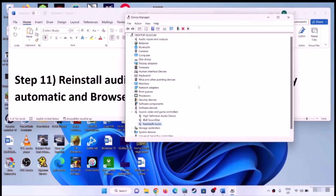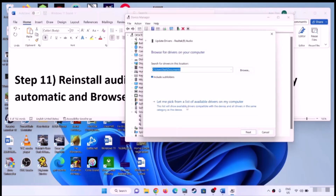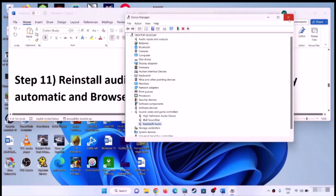If that still does not work, right-click the audio device, click Update Driver, then Browse My Computer for Drivers, then Let Me Pick from a List of Available Drivers. If Realtek audio is selected, choose High Definition Audio Device instead and click Next to install it. Restart your computer and check. But if High Definition Audio Device is already selected, choose Realtek, click Next, install it, restart, and check the sound.